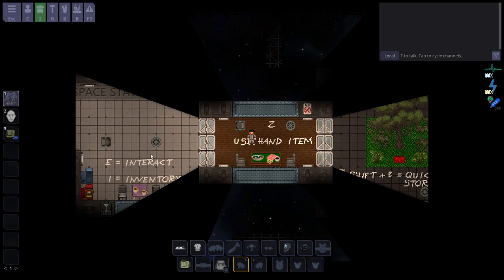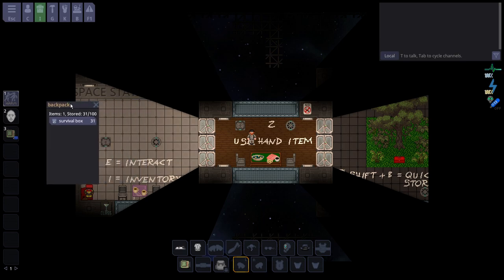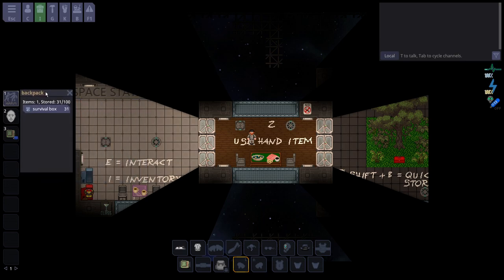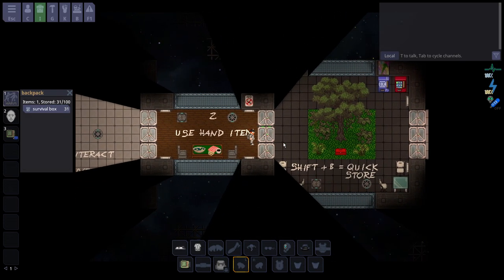From the previous room: you always start with a backpack of some sort, or whatever type you selected. You can press E on it to open up the UI — this is your inventory. I like to keep my backpack over here because by default there's dead space on a 1920x1080 resolution, and I like to have my inventory ready to click at any time.